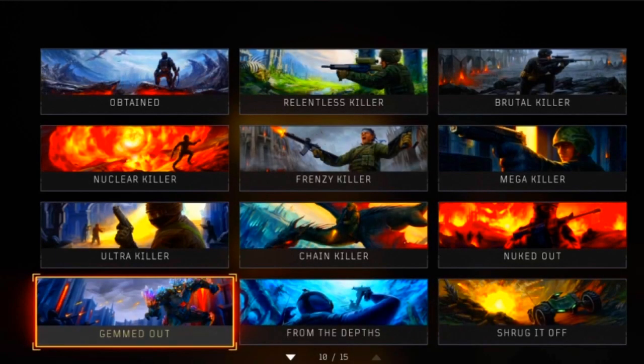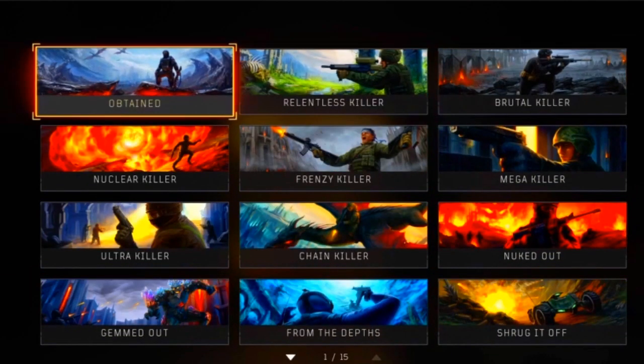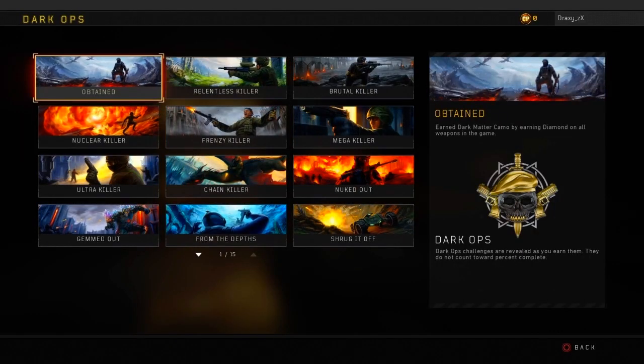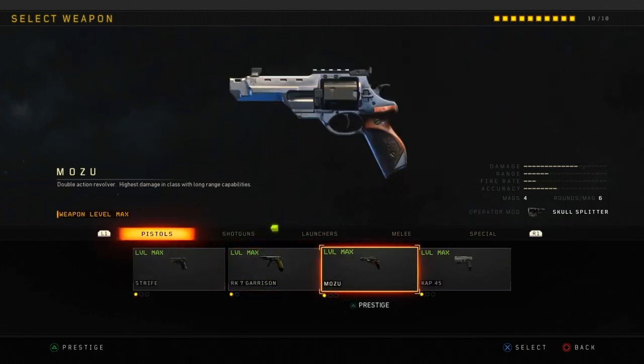In today's video I'm going to be going over the 15 Dark Ops calling cards and challenges in Black Ops 4. Starting with the first one is Obtained, which is the Dark Matter challenge earned by getting Diamond on all weapons in the game. This includes every single primary weapon and every secondary weapon.